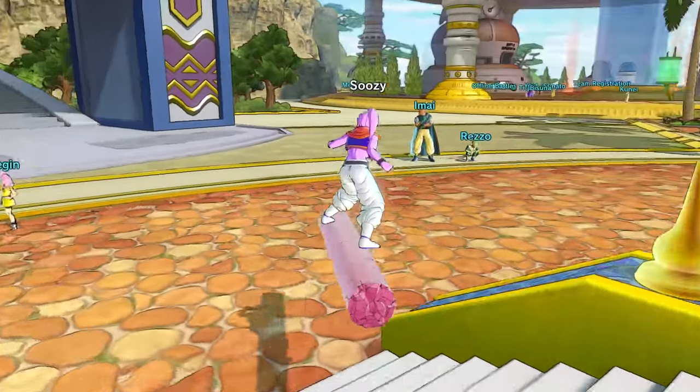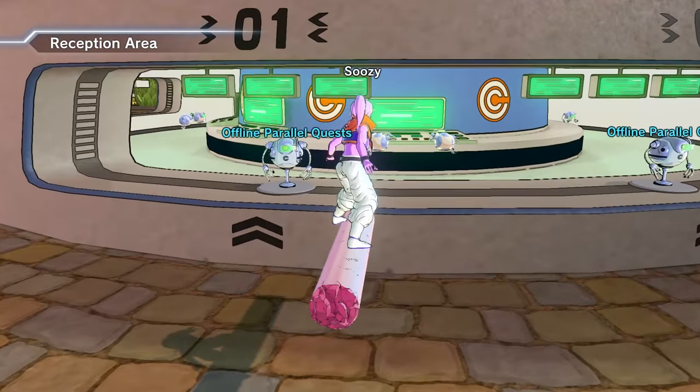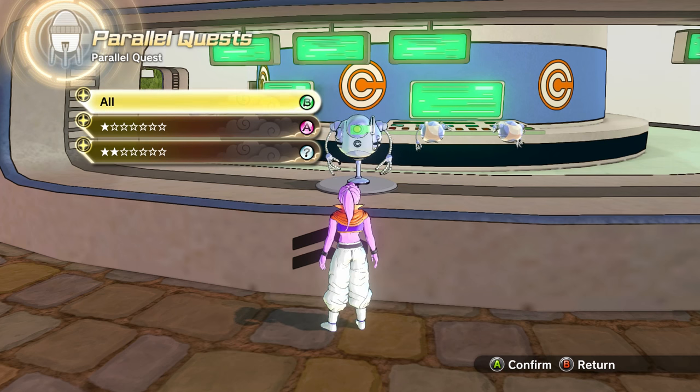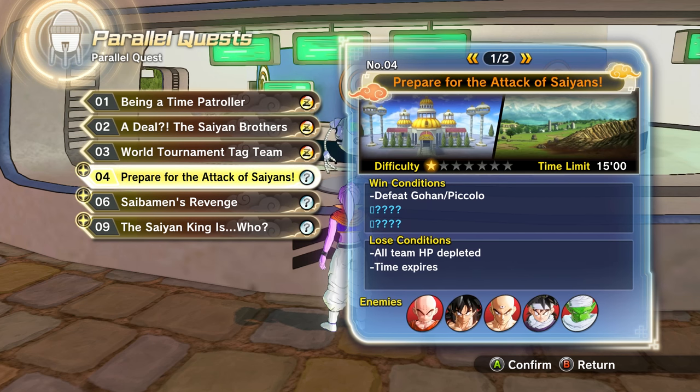So guys, today we're taking a look at some pretty fun mods. We're gonna be looking at Bulma and Great Ape Baby. The great apes aren't that easy to control — that was in Xenoverse 1. I haven't tried using any great apes in Xenoverse 2, so I'm hoping they're a little easier to control. Let's just go through the parallel quest because we've got to get to them all eventually.